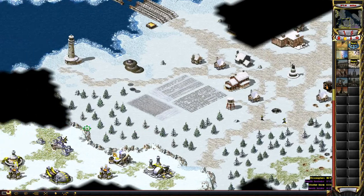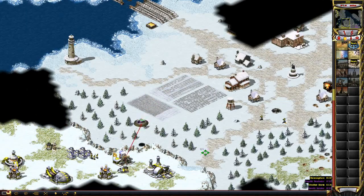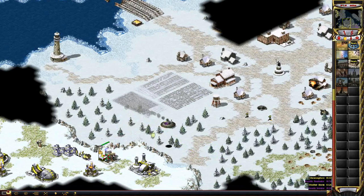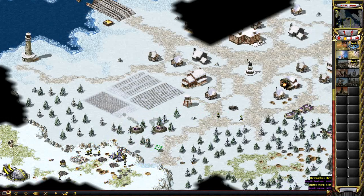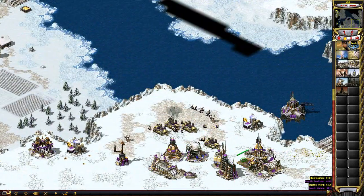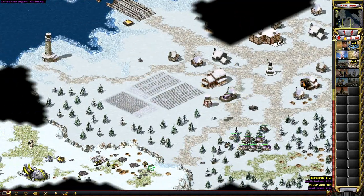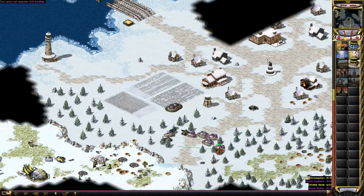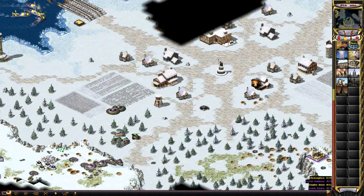He has an Aegis Cruiser but my Boomer might still be able to shoot at him even with all those Destroyers. He spent quite a lot of money on Destroyers. He does have the Weather Device so he has a chance to win — remember I said you need two super weapons to win this map. That's actually so dumb of him to let me shoot his oil. Now I've got a Psychic Dominator ready.